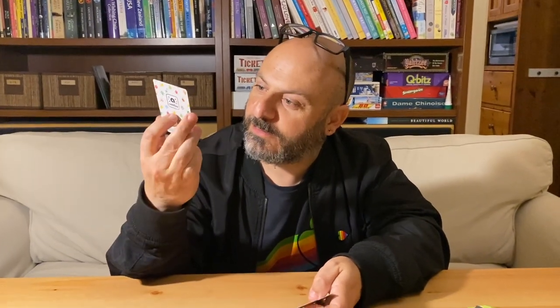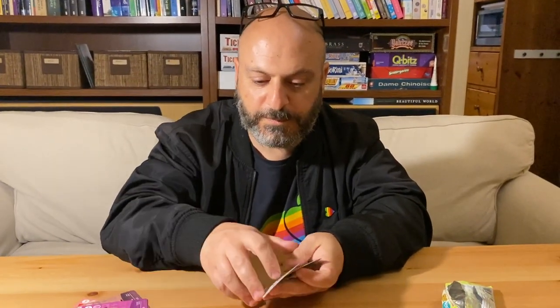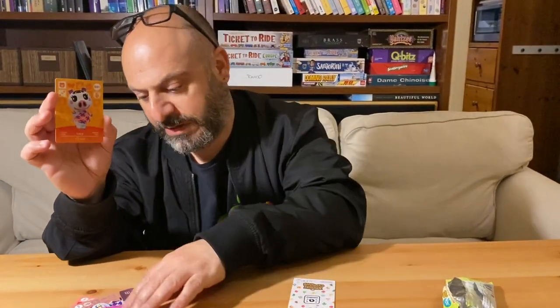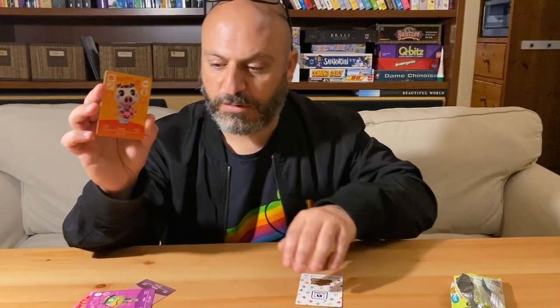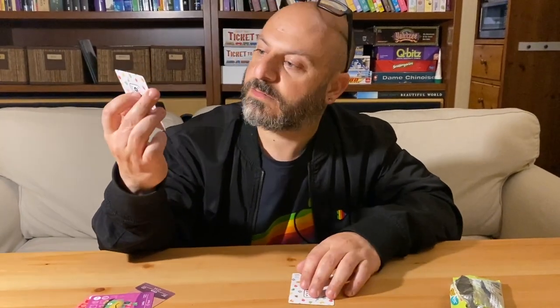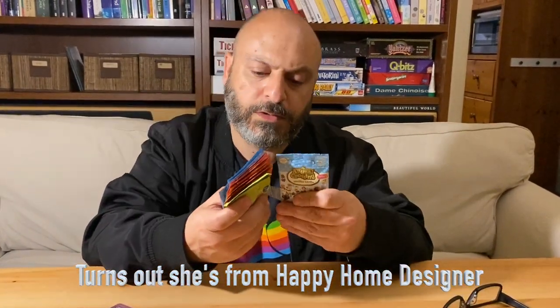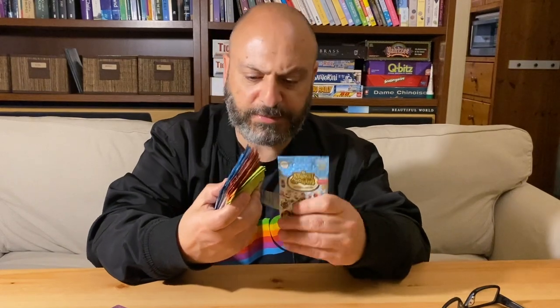Series 3, Series 4. Sydney — pretty appropriate coming from Australia. Another pig, Lucy — what is up with the pigs? Is that the second or third pig? And then we've got Lottie, who I've got no idea who that is, but it looks like it's Pascal's wife or daughter or something. Might have to look into that later on.